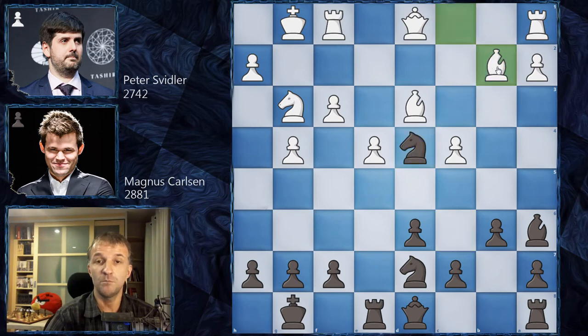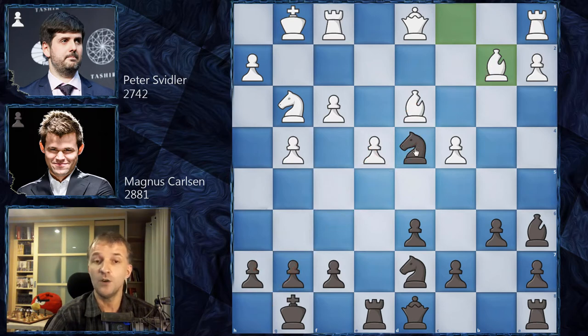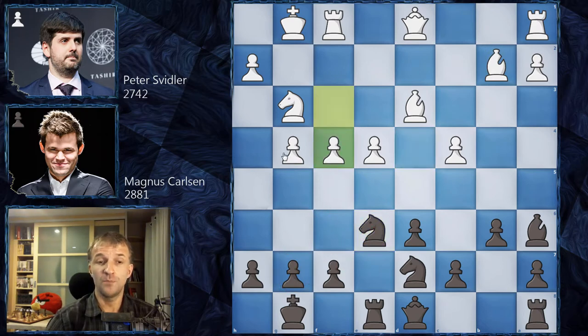After e takes d4, c takes d4, knight takes d4, and then bishop b2 — Svidler has placed his bishops on very attractive diagonals. In chess history, many games actually ended in spectacular wins in similar positions — for example, Akiba Rubinstein's immortal game against Rotlewi, and a similar game by Vishy Anand. The knight is now under attack, so knight retreats to e6, also controlling g7. Then f4 — Svidler starts rolling his pawns on the kingside.